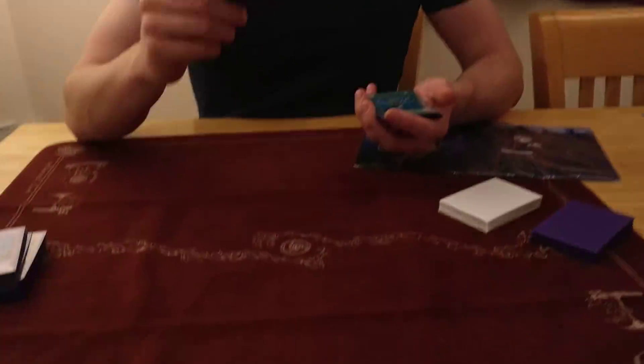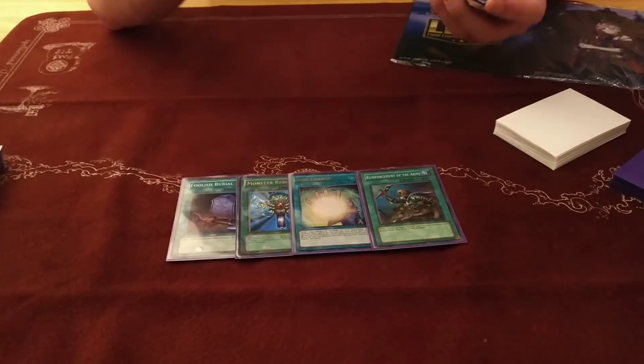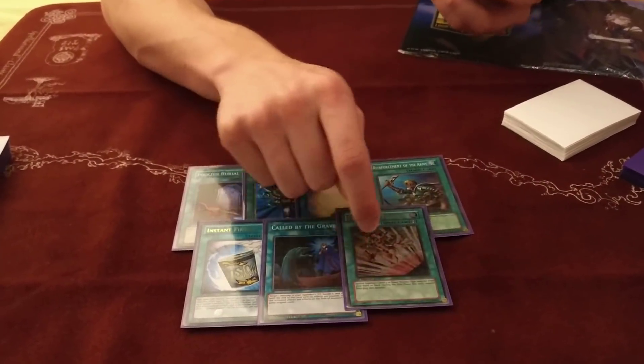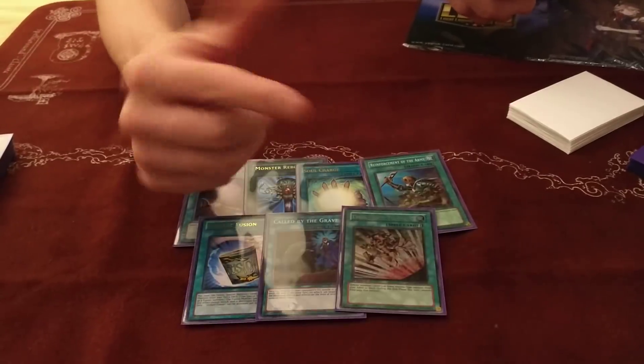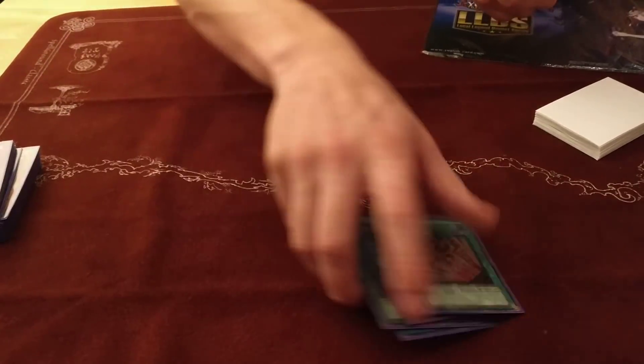Spells — you can't play Saqlifice in Highlander because you only get to play one copy, so you're better off going with a bit of a wider selection of spells and traps. From the spells I was playing Foolish Burial, Reborn, Soul Charge, Reinforcement, Instant Fusion for the Plants, Cattle Call, and Emergency Teleport. The only target for the teleport was Ghost Ogre so it can be dead, but just having another special summon Level 3 really helps with getting to that first Dante and getting the engine going.